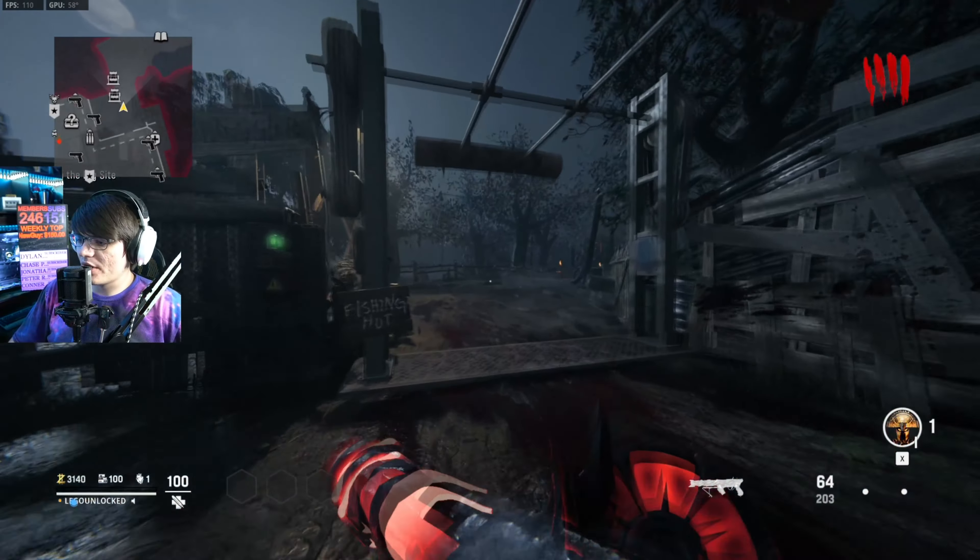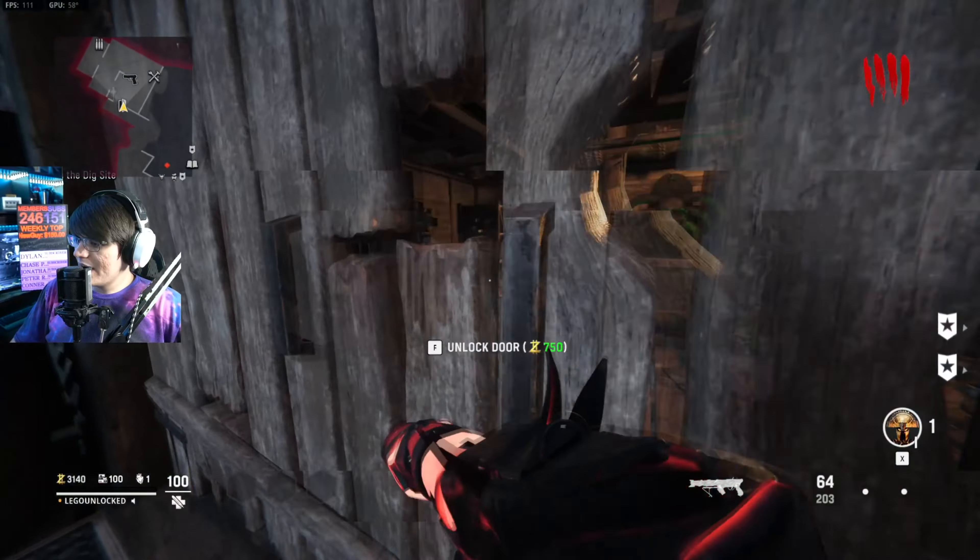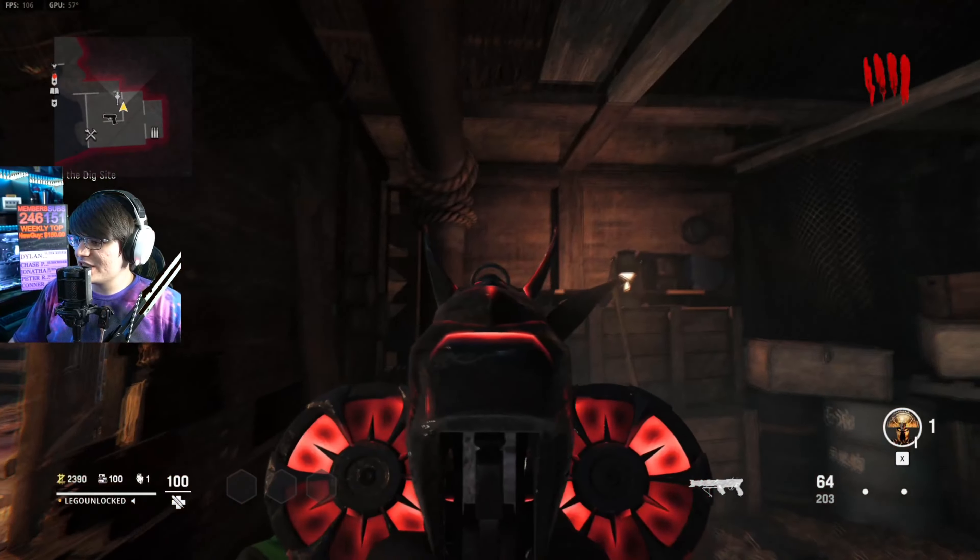This is how you quickly do the Samantha Doll Easter Egg on the brand new Vanguard Shi No Numa map. From spawn, you want to head to the fishing hut. We're going to go through here and head all the way into the building.